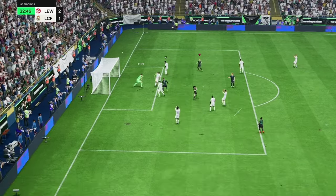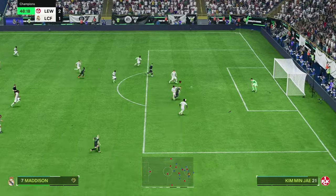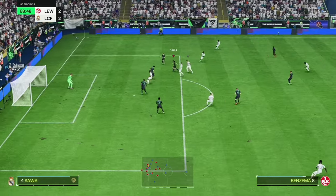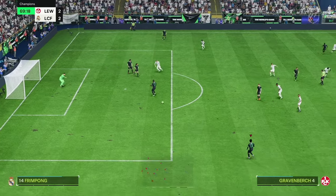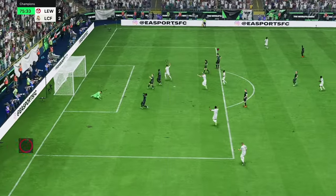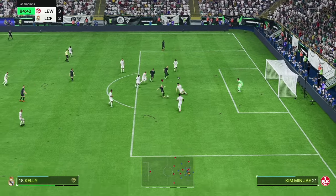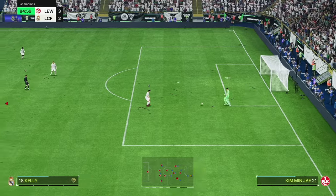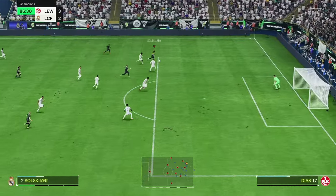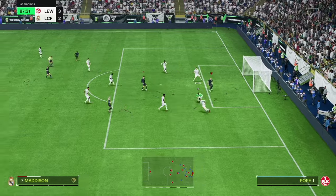Salah cuts inside, we finesse it and Pope saves. Maddison — yes, we're through and it's 2-2. We block that — good interception. Chloe Kelly — she's missed it. Sauer interception, play that through. A vital interception, it's just too readable. Maddison near post — he's at the post. Story of this game.